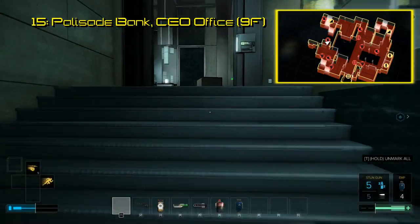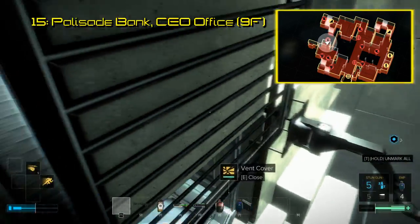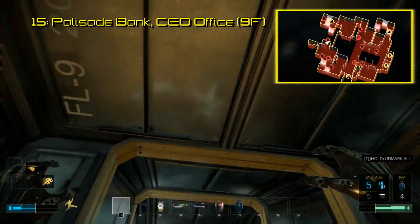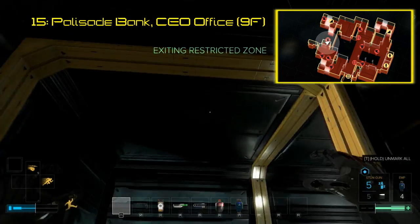The fifteenth piece of software is found in the CEO's secret office of the Palisade Property Bank, all the way on the ninth floor. You can either mess with the pillar puzzle to open up this secret area of the office, or you can take a passage behind the TV. Either way, after getting inside the secret office, the Breach software is right on the desk.